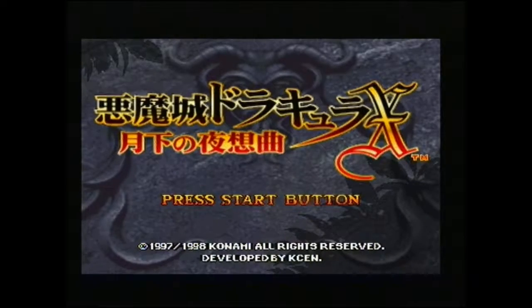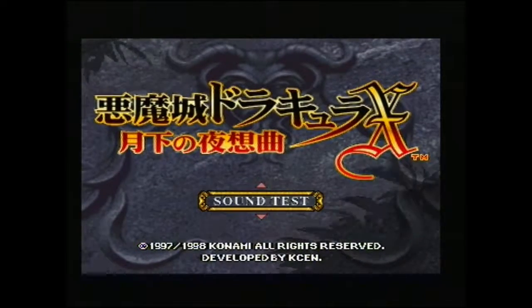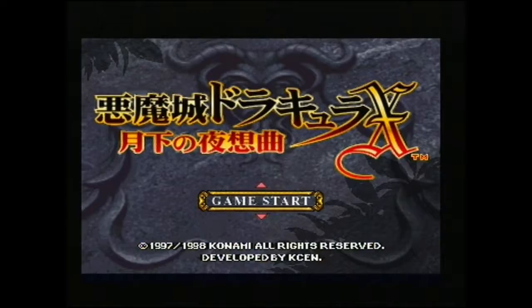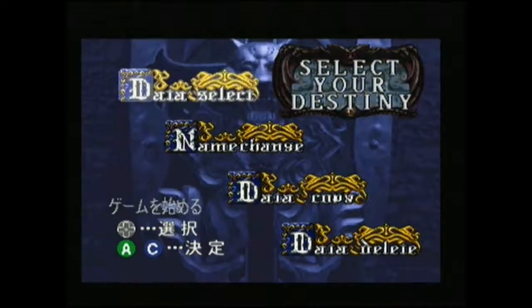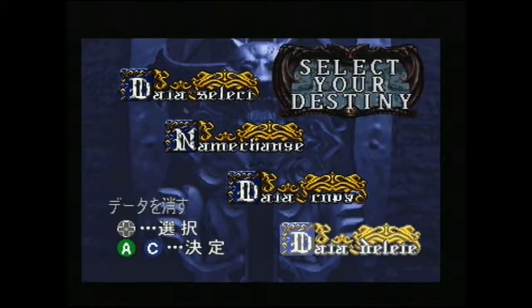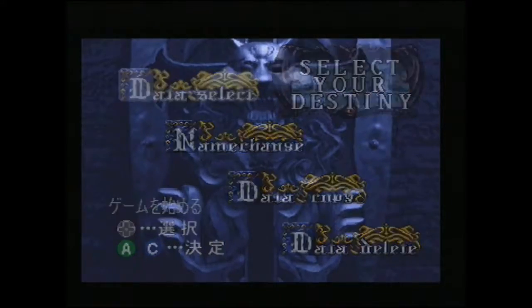As soon as you enter the game you can see that you have the title of the game in Japanese, but then 'press start button' in English. All the options appear to be in English too. You click on game start — again mostly in English. I believe at the bottom left that's just a translation of what you're seeing in English. So you've got data delete, copy, name change, data select. We're just going to dive into a data select.